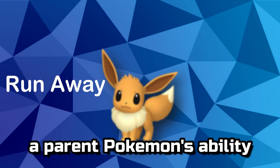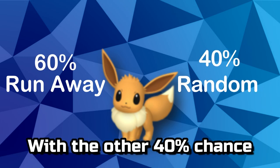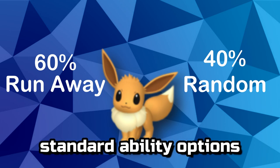In general, a parent Pokémon's ability is passed down 60% of the time, with the other 40% chance being split randomly between the standard ability options.